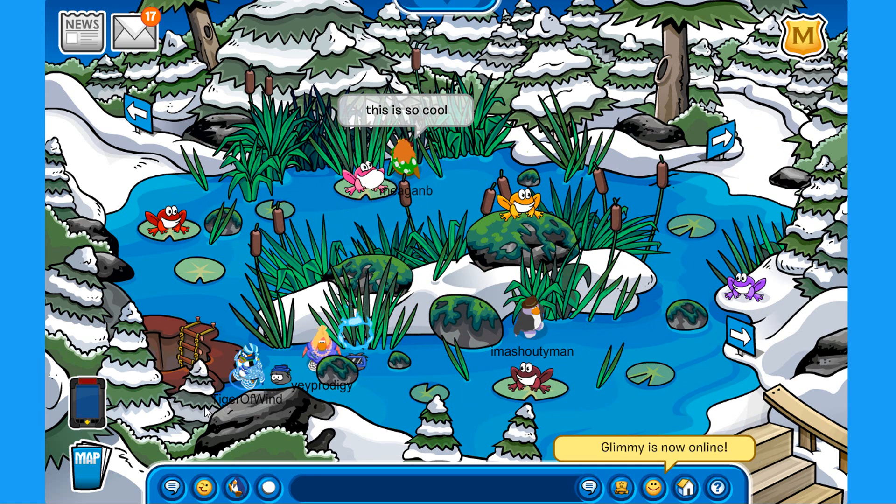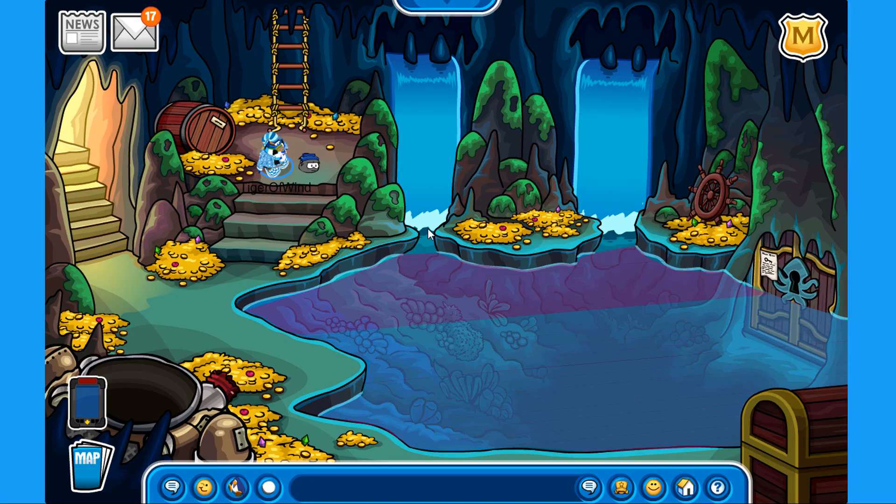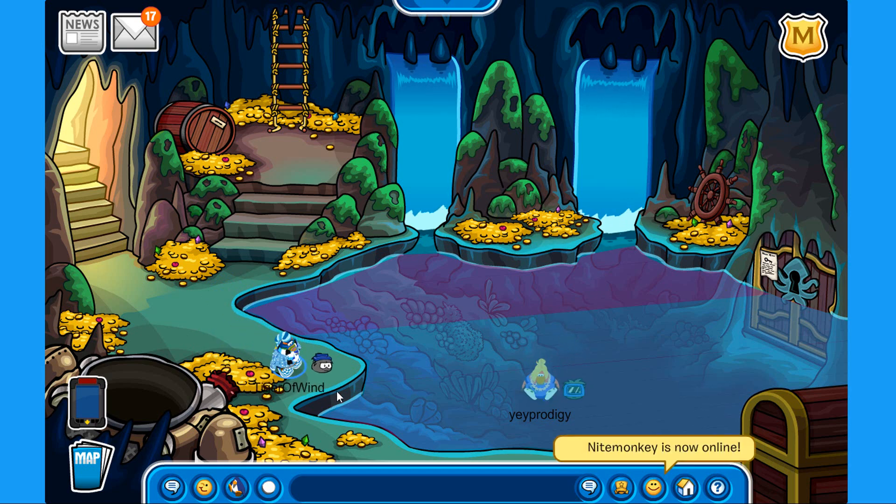Also, one thing that I noticed — if we go to the secret lake over here, I think someone spilled their cream soda over here on the water, like half of it looks purple. So I think that was pretty funny — I don't know why that's happening, but maybe it's a glitch.